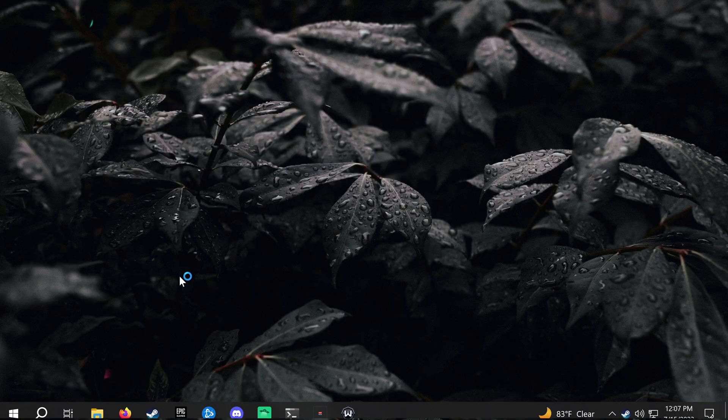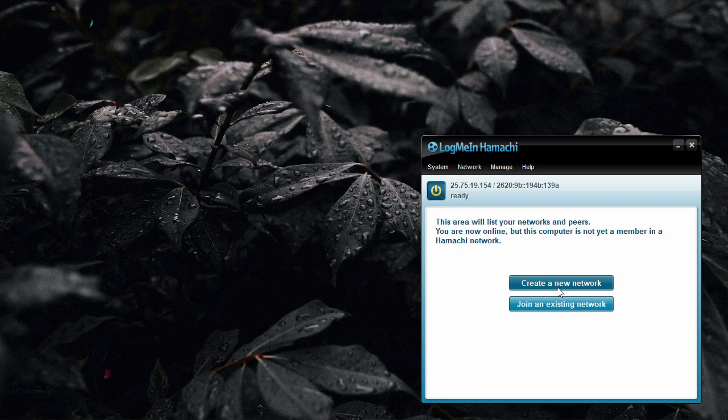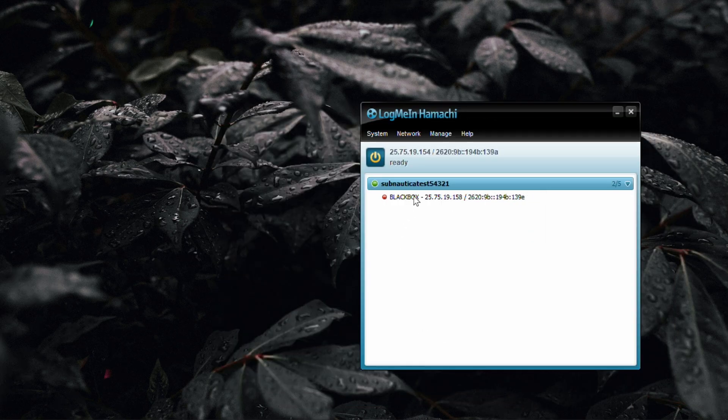Start up Hamachi, then click the Power On button. When active, hit the Create a New Network button. Fill in a unique network ID, then enter and confirm a password. Submit the network by clicking the Create button. Share your network ID and password with your friends. Hamachi's free tier supports up to five people. When your friends have successfully joined, you'll see them listed under your network.